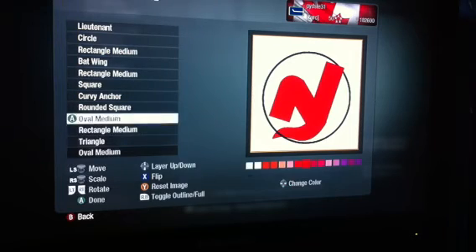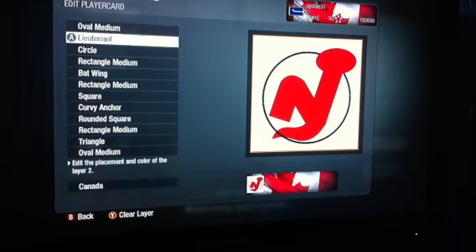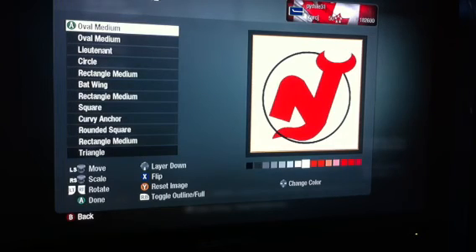Then to make the little devil horns, I took the Oval Medium and just kind of turned it perpendicular to the Lieutenant, shifted it around, and shrunk it down. Then I duplicated it, shrunk the duplicate down, made it white, and just shifted that up a bit. That will make your devil horns — just put it right there and it'll give that kind of indent and you'll get that general look.